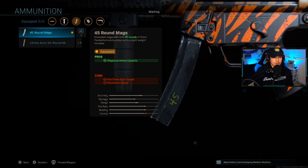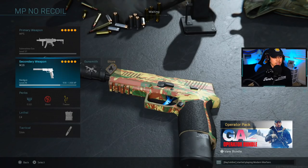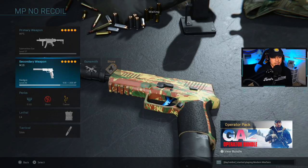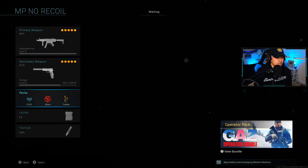For the ammunition, we're running 45-round mags again. We're using a secondary such as the M19 so we can maximize the amount of ammo we have. For the underbarrel, we're using the Merc Foregrip once again, and my secondary is the M19 so we can maximize the ammo capacity of our MP5 thanks to the 32-round mags and the perk Fully Loaded.